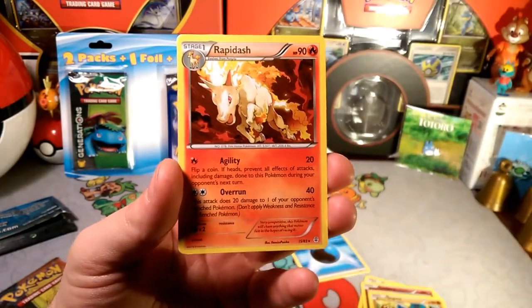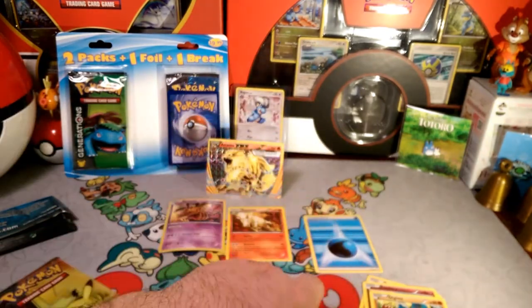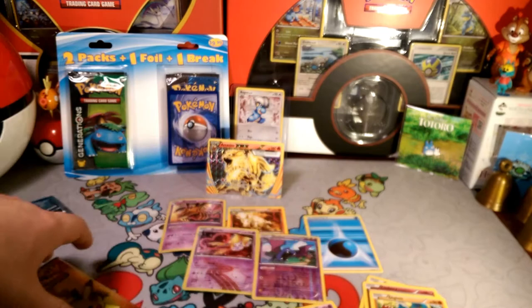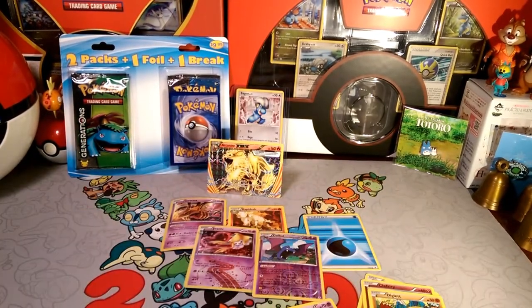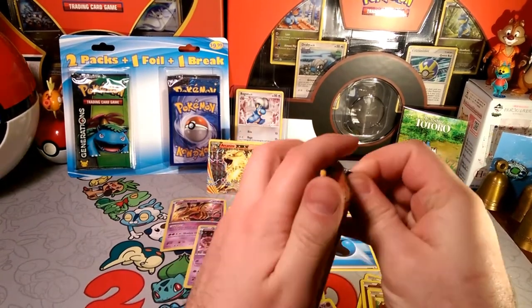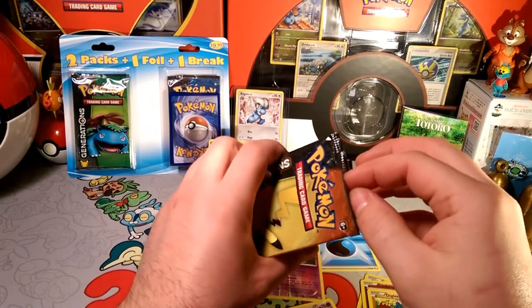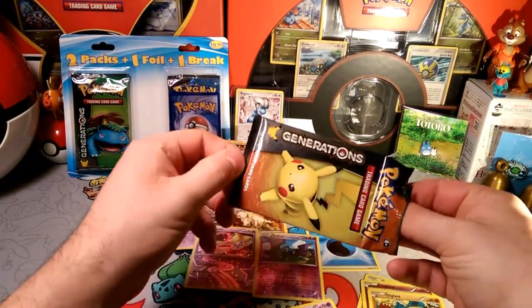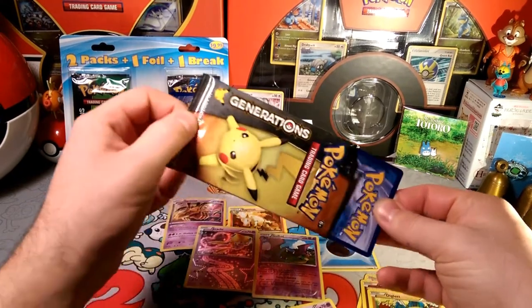Sneaky Bite Golbat Radiant Collection, another Jirachi — we got that one earlier this week. Our rare is a Rapidash — Agility and Overrun. So we've got a cool Jirachi and that Golbat's pretty cool looking too. Still not sure if I can use that — Wobbuffet-Golbat was a serious deck for like half a minute. You guys know which Wobbuffet I'm talking about — the one that blocks abilities except Psychic ones.